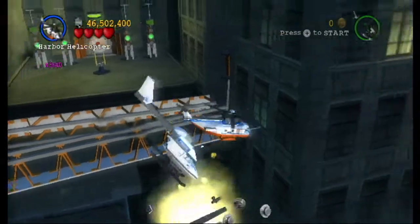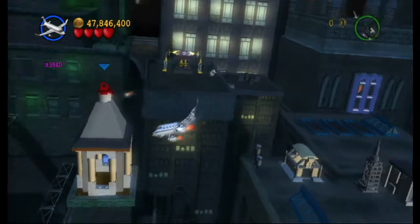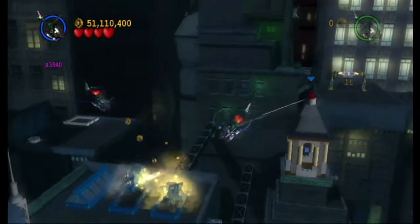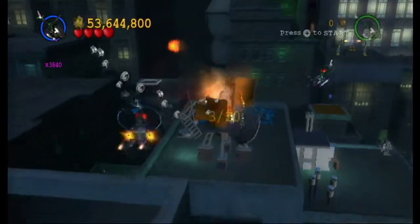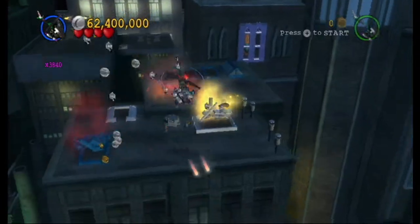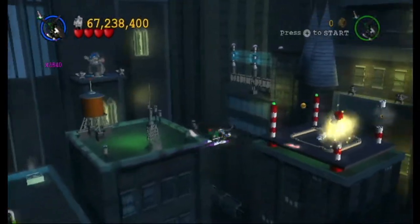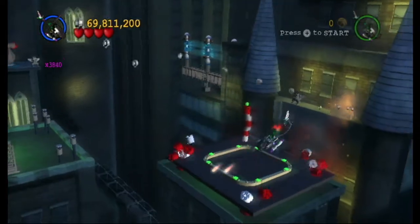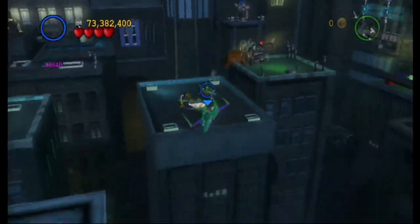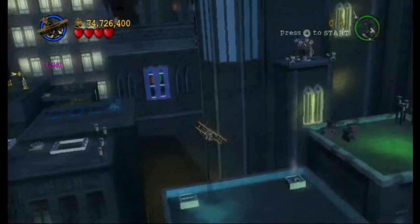Let's switch over to Scarecrow's biplane now. It's Bruce Wayne's private jet, but of course it doesn't have any weapons. Let's pull this over, let's grab that. Let's take out that helicopter before it's so gone — hopefully we can get a propstar out of that. Since obviously we did collect the red power brick.